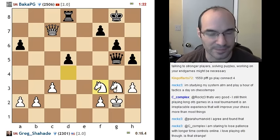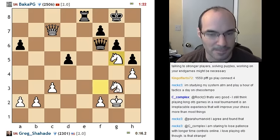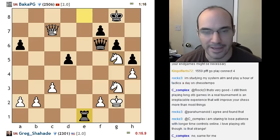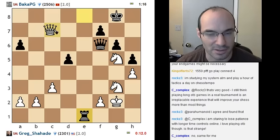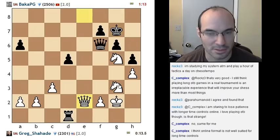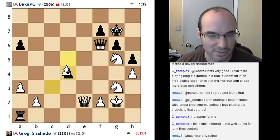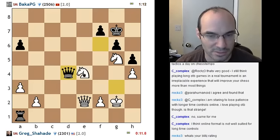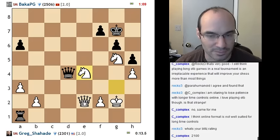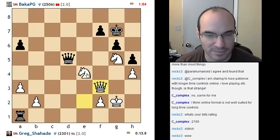I just have to move instantly every move to deal with the problem. I get a g5 square for my knight now, which is nice. I can't talk much due to the clock situation. Forgive me. Typical story for me. Why does my time keep going down? I'm not even threatening anything — I thought it was, but I'm not.